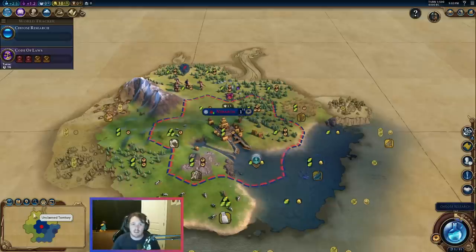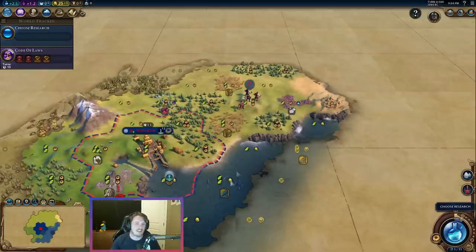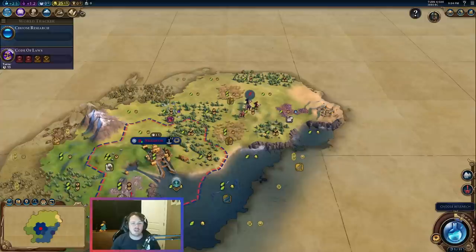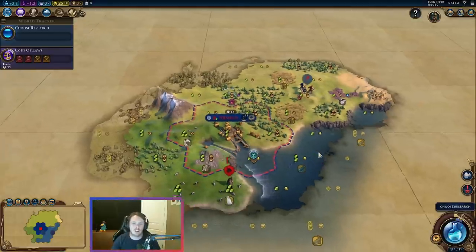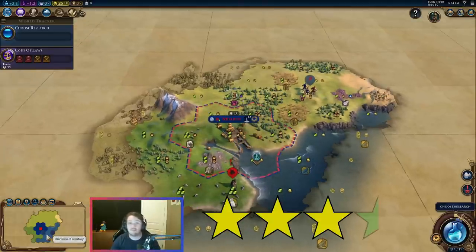Just for curiosity's sake, I moved over to check — if you had settled on the wheat, you would have got a good harbor and some good tiles around, but you'd lose the fresh water. So overall, I think we made a decent decision settling in place. This is a high okay or low good start.